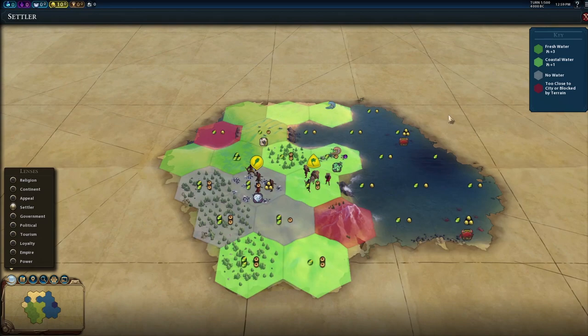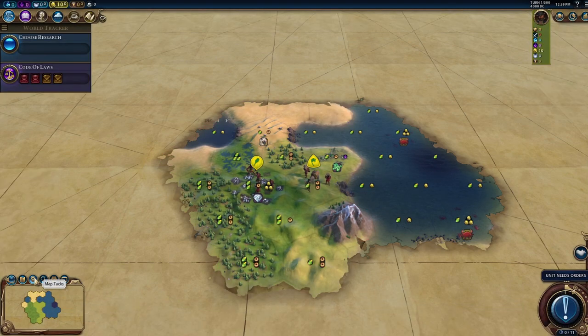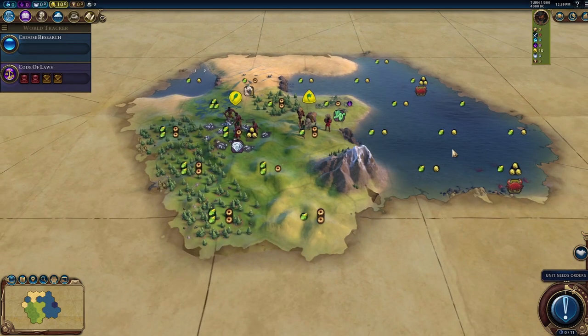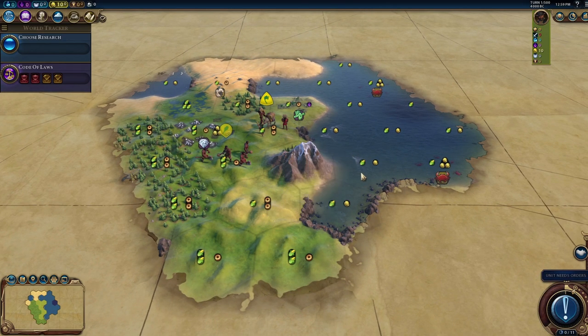So it sounds like we're supposed to be a culture-faith game — more culture games, my favorite. We want to spawn on hills and exist on hills. Looking at the starting position, I'm considering whether we should move our settler or just start here.